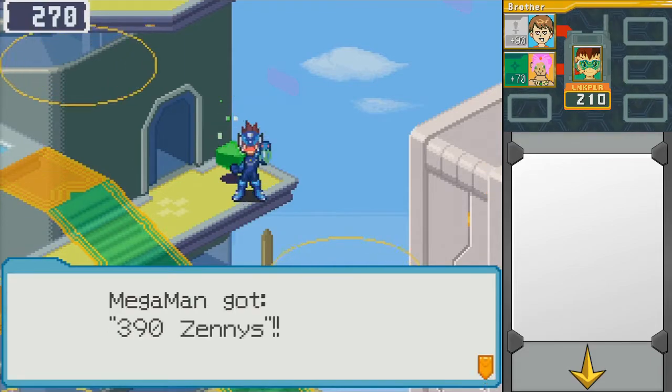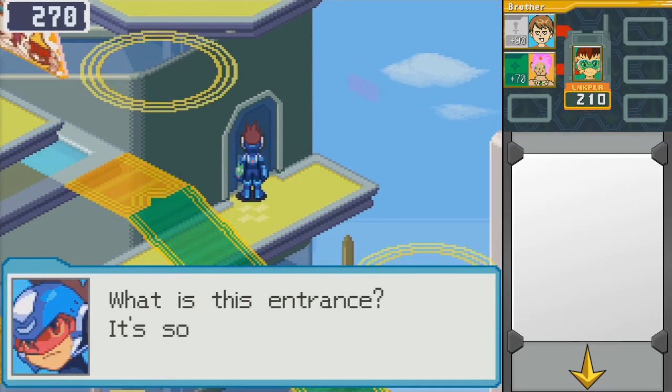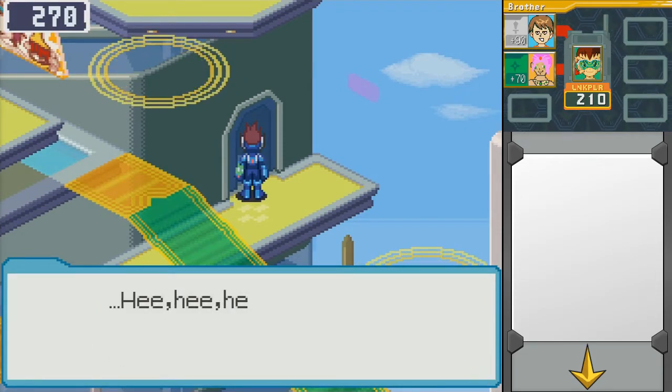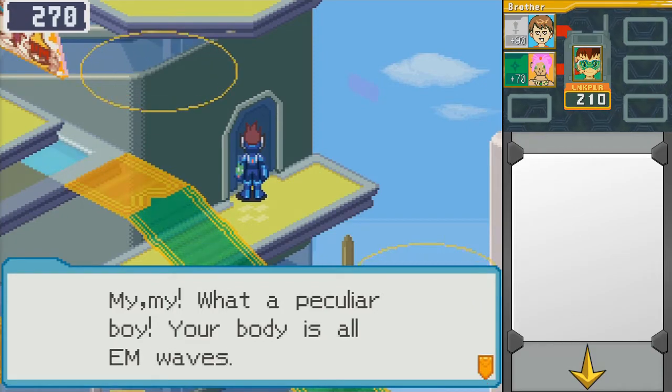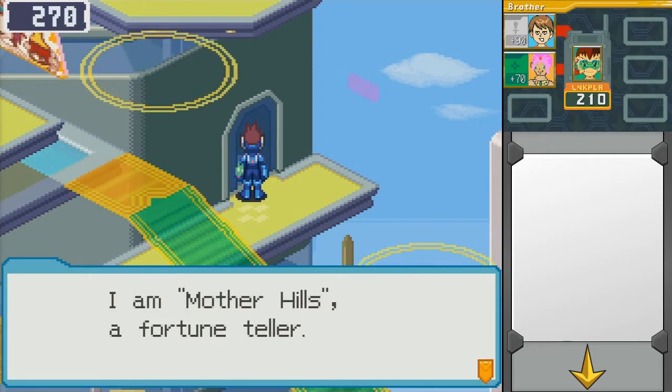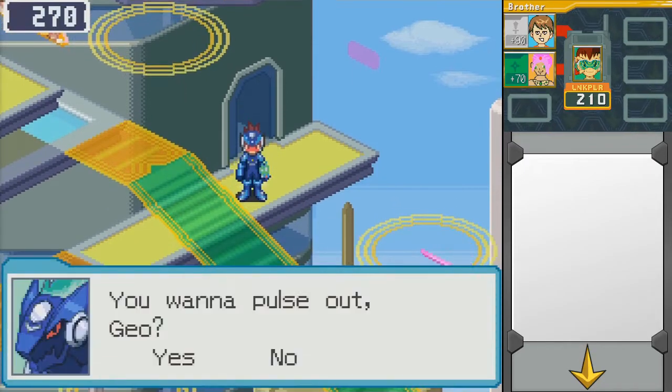Mega Man examined the mystery wave — he got 390 zenny. Oh yeah, that was worth it. The mysterious entrance. What is this entrance? It's so dark, I can't see inside. 'Hee hee hee. Who's there? My, my. What a particular boy. Your body is all EM waves. I am Mother Hills, a fortune teller. What if you have no business here? Be gone.' We'll have to go back there later.